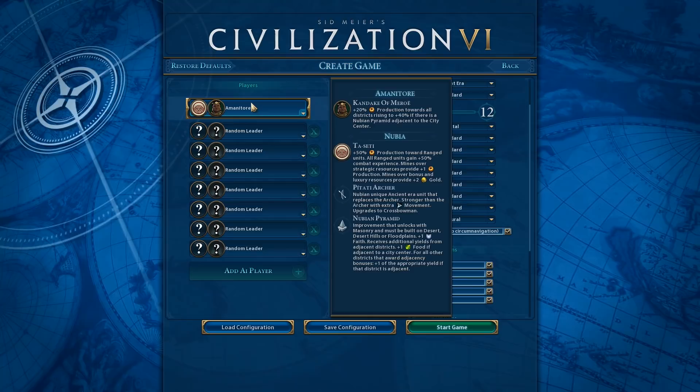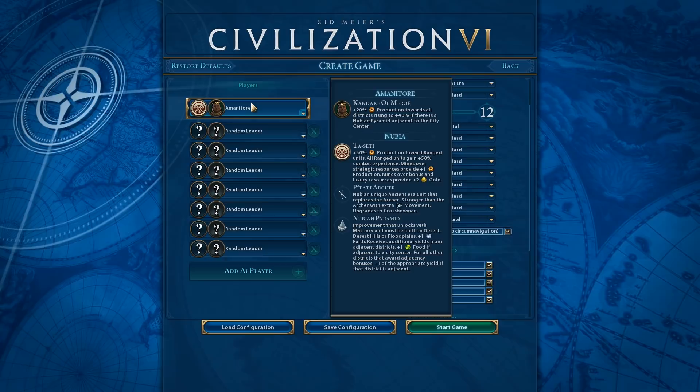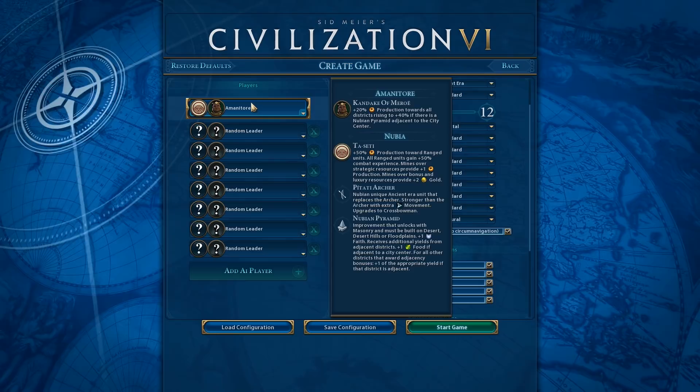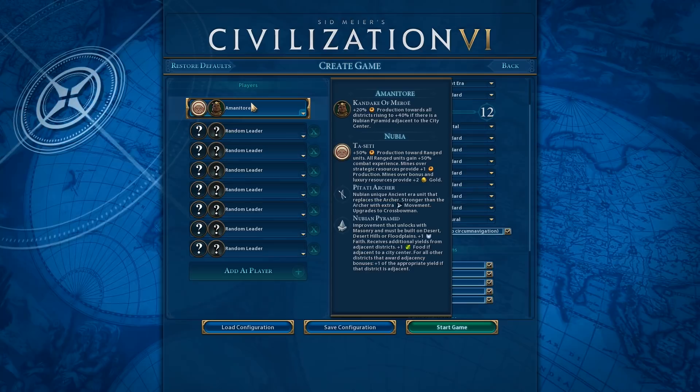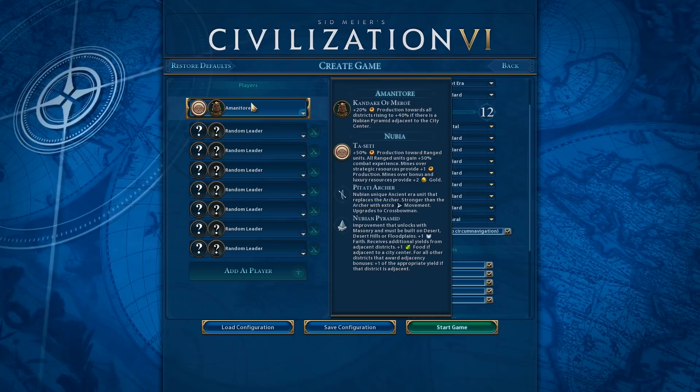We get a unique ancient era archer unit which replaces the regular archer. He's stronger than the archer and has extra movement, and upgrades to crossbowmen. We also have the unique building, the Nubian pyramid. It unlocks with masonry and must be built on desert, desert hills, or floodplains. It gives plus one faith, receives additional yields from adjacent districts, plus one food if adjacent to a city center, and for all other districts that award adjacency bonuses, it gets plus one to the appropriate yield.